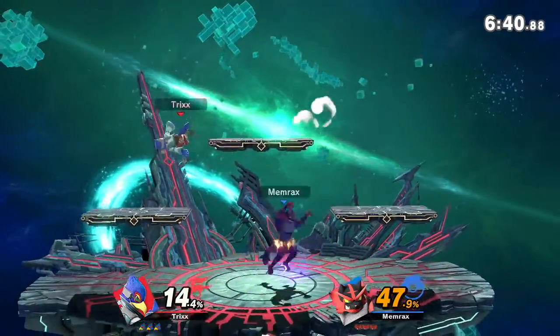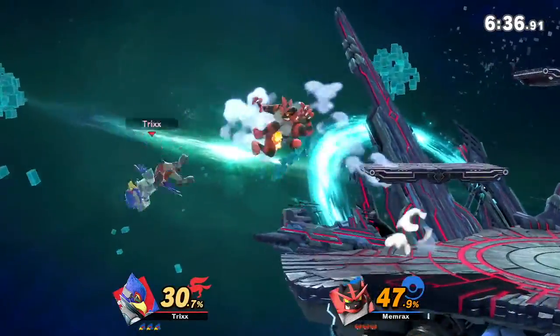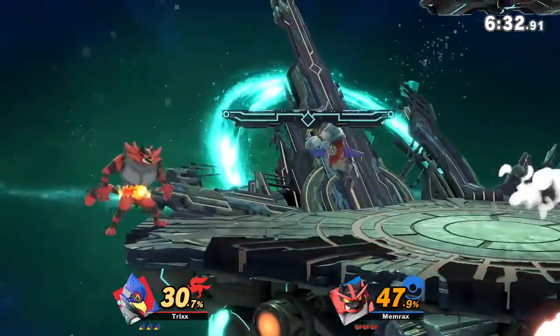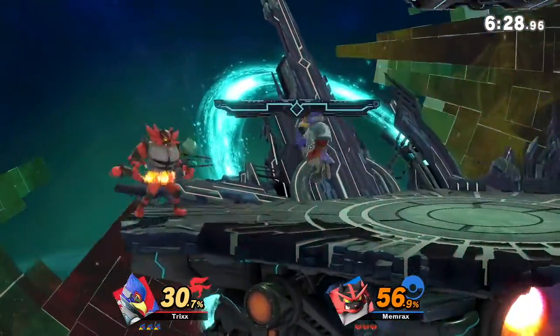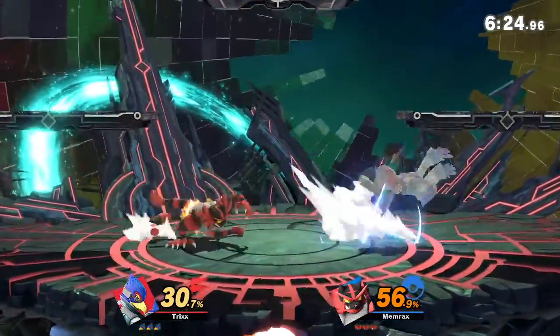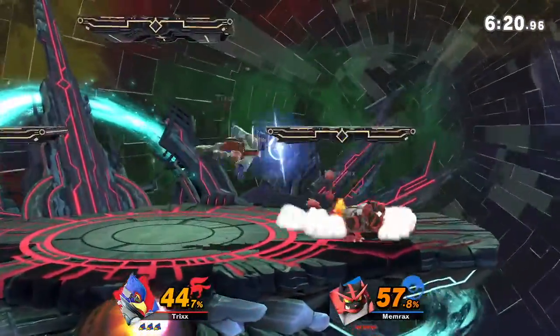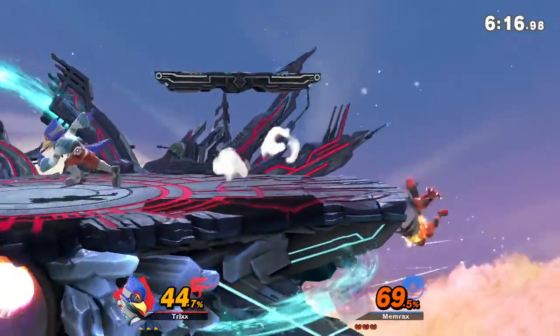One thing that's nice about having a faster character is it's kind of like Road Runner and Wile E. Coyote - your life literally depends on your speed. You're weaving in and out of traffic so to speak, because we already know Incineroar hits like a truck. So whenever you get the opportunity to get in there, get the damage, and then run.